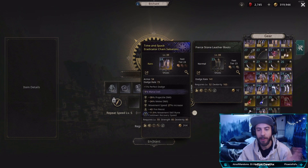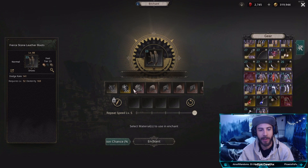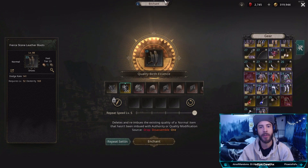I got some boots here. If I know I'm going to be using these boots for a while and it's going to take me a while to upgrade them, I will immediately use quality birth essence for a higher quality on them. If you're going to be easily replacing things, I would not waste quality birth essences on there.